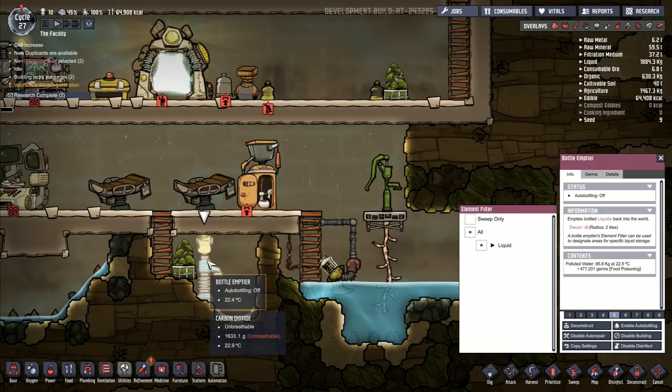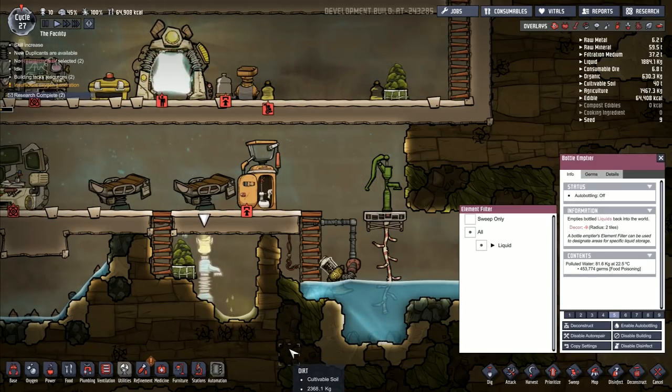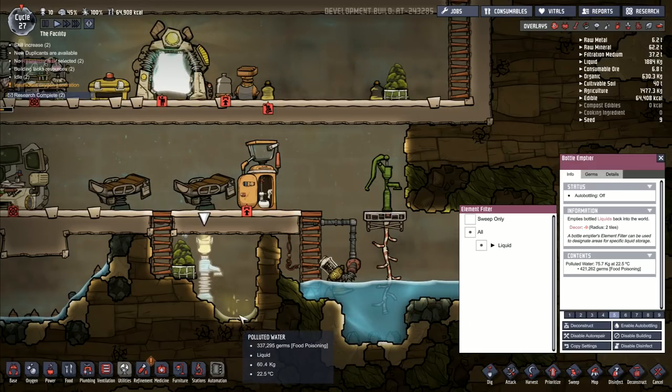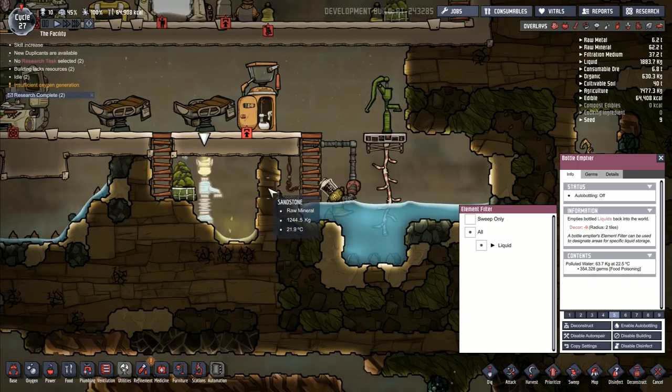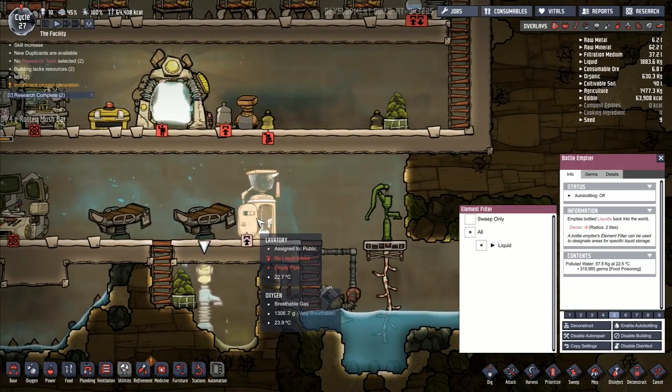I've got this algae terrarium fighting off the carbon dioxide coming out of here. And that's a dirty water storage — we've got polluted water moving in there. But I still need to do something with the rest of it. I've got all this polluted water here. I don't know how long it takes to empty it out — but it should slowly fill this up. I don't know if I can get them to dig out a little bit more of this and expand that one out.